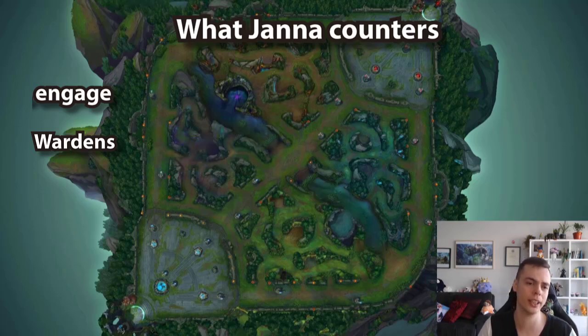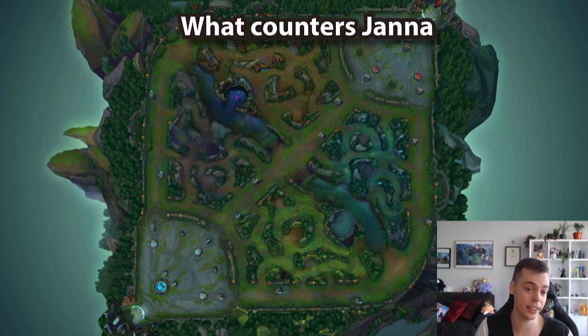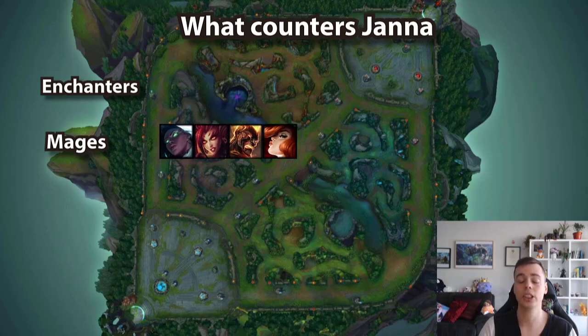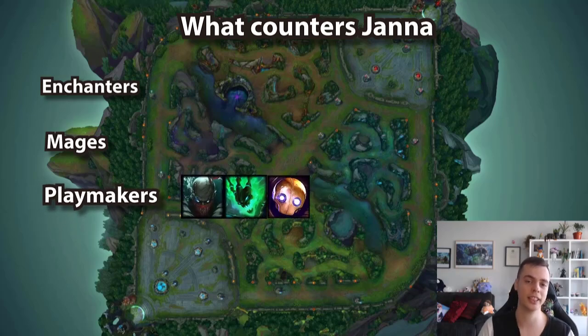Moving on to what Janna is countered by — this is a pretty long list in the laning phase. She's countered by pretty much every ranged support: enchanters who have more lane presence and potentially more scaling, and mages who can absolutely dominate the lane. The most common ones are Senna, Zyra, Brand, Miss Fortune. She also struggles versus playmakers like Pyke and Thresh — I'm even going to put Blitz in there as she can't disengage hooks.